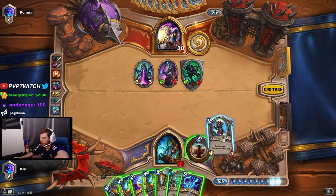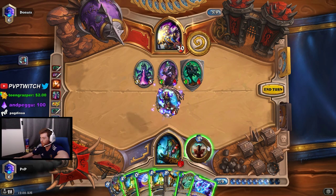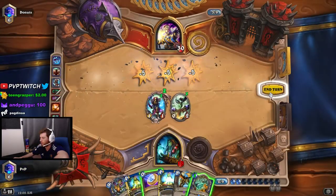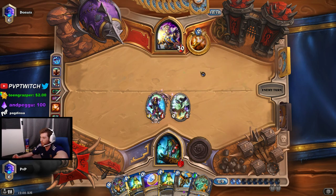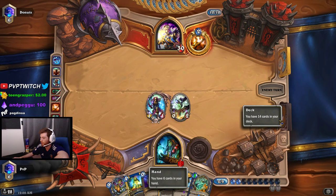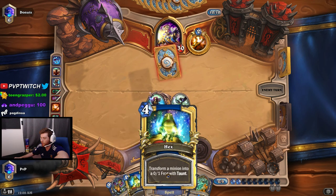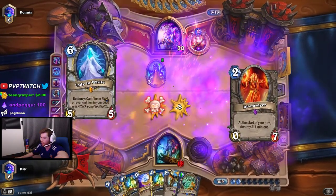Blood Mage Thalnos is really good here because we can clear the board — we actually got spell damage guaranteed. More damage on that to clear the board, and Blood Mage Thalnos is also really good because it draws a card. We just need to get our Life Drinker card. We have more stall — we have two more hexes, Doomsayer, and another stall card.